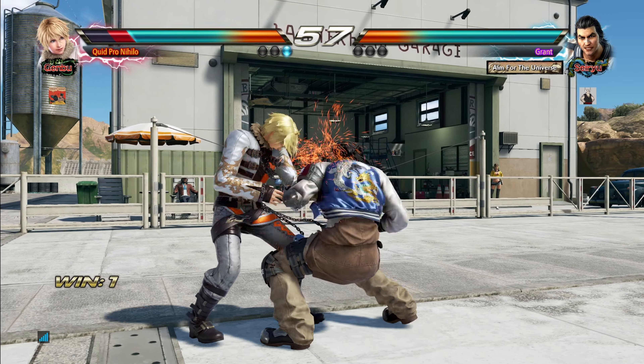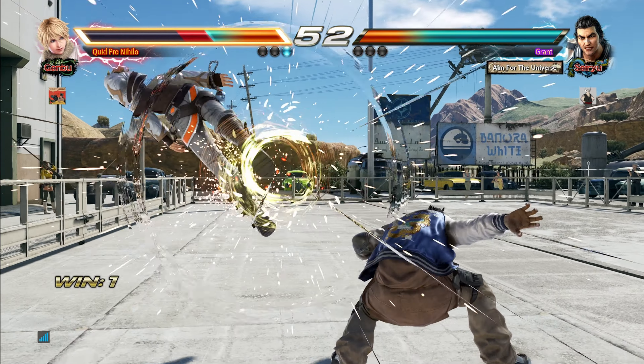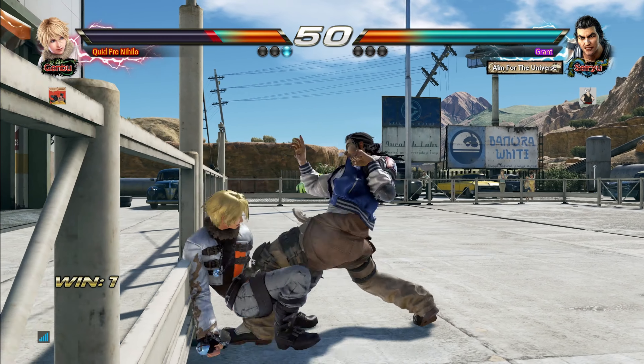Tiger Stance is one of the strongest mix-up stances in the entire game, so if your opponent lets you get free mix-ups after your Razor Rush, it's GG.